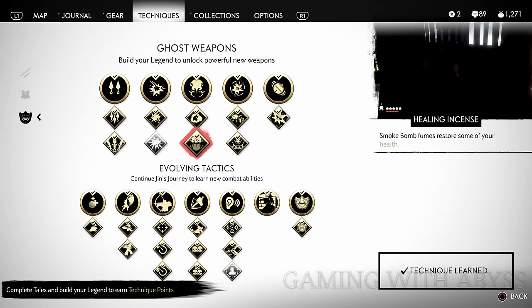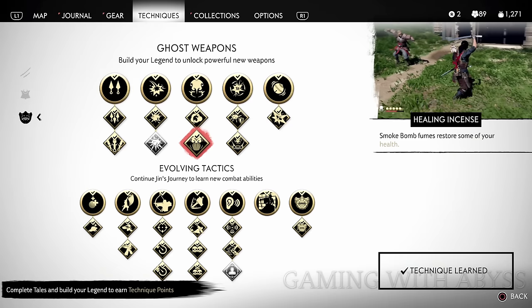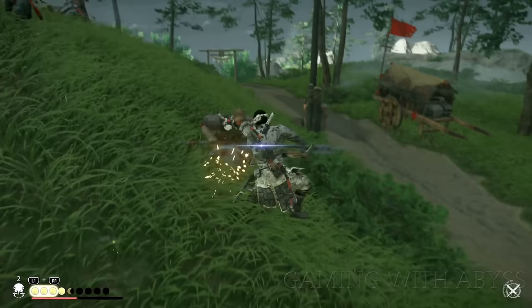Now that we have the health charm, there's one technique I recommend getting. It's right underneath your smoke bomb — the very last upgrade — and every time you throw down a smoke bomb it restores some of your health. So picture this: the charm gives health every time you kill an enemy, and the smoke bomb also gives health back.